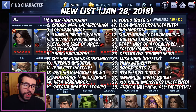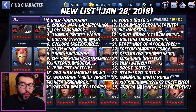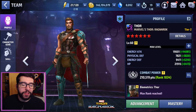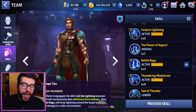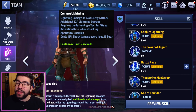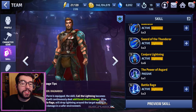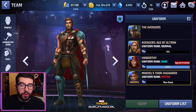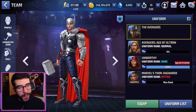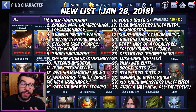Number seven is Anti-Venom — I've already talked about why he's great. Number eight is Thor Ragnarok. I'm putting him here primarily because of the card he gives you, which is one of the best cards in the game. I'm a little disappointed that his damage fell off after they changed Conjure Lightning, but he still gains massive survivability from this uniform and it's a huge jump from his original look — that's why it's got to be in the top 10.